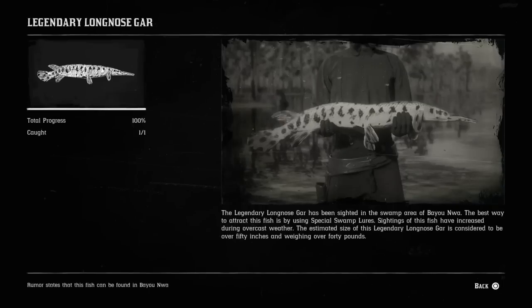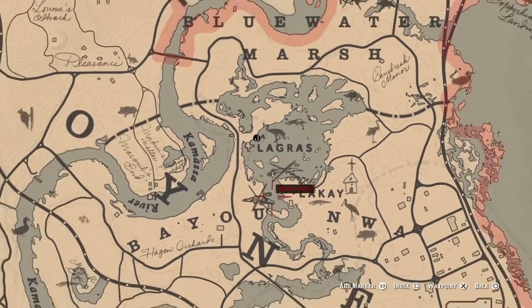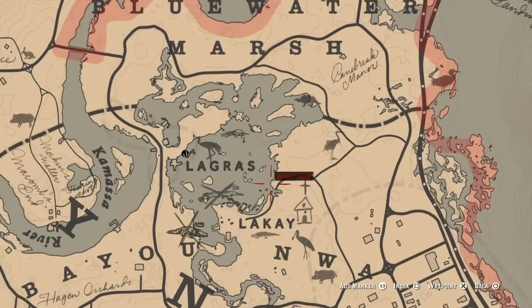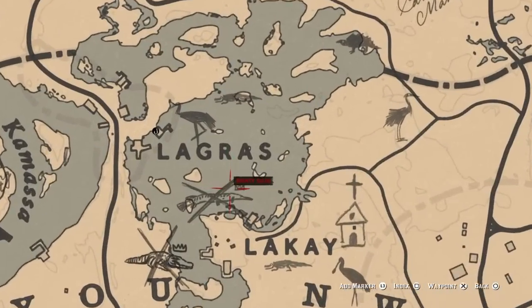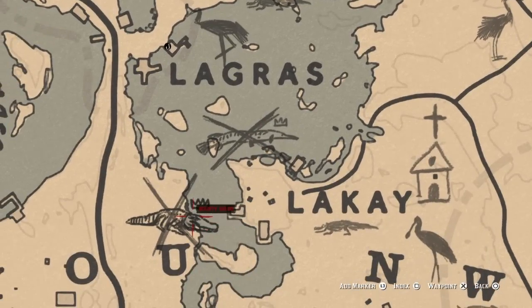For the eleventh fish on our list, it's going to be the legendary longnose gar. For the legendary gar, you are going to come right above Lemoyne to the right side here, around Lagras and Lakai, and there you will see the location for the legendary longnose gar. Also, if you guys are feeling lucky, right down here is the legendary alligator.